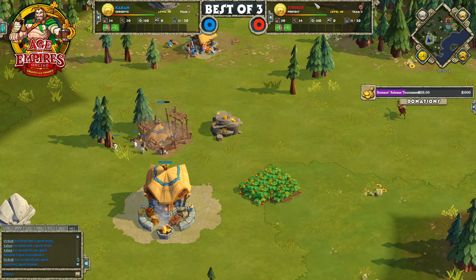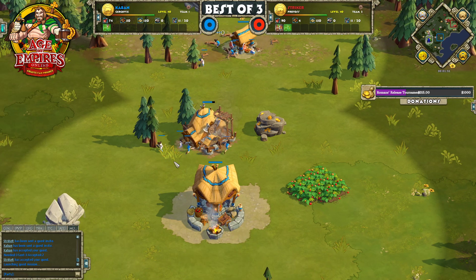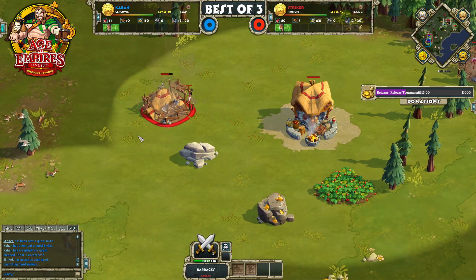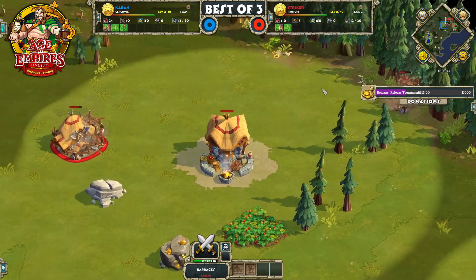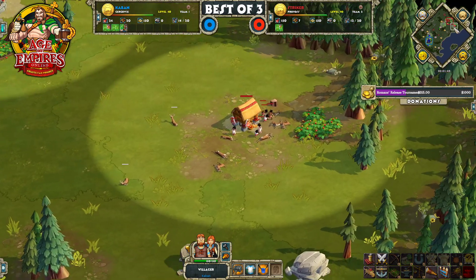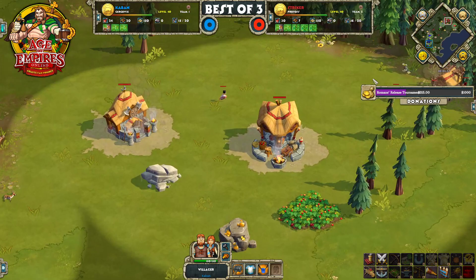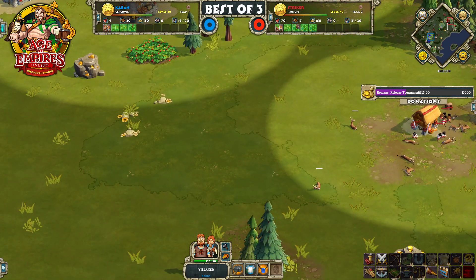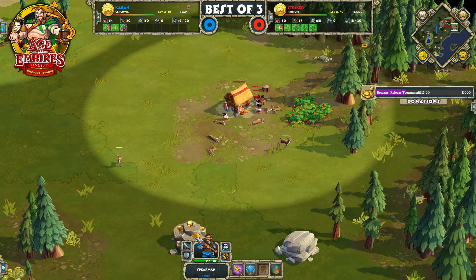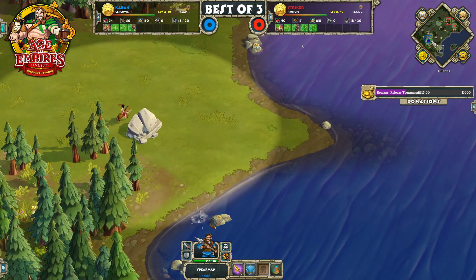In the blue corner we have Caban's Celts, and in the red corner we have Stryker's Celts. Barracks is already coming down for Caban — we've got two villagers on that barracks. We have a barracks here for Stryker as well, but only one villager on Stryker's barracks. He does have that second storehouse on the tree line. There comes that second storehouse for Caban as well — not too shabby. Spearman coming out for Stryker, and Caban now finally has his Spearman out onto the field.